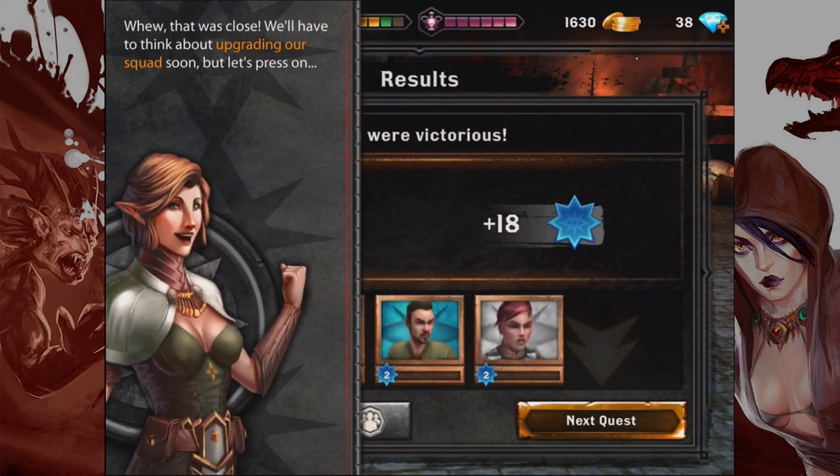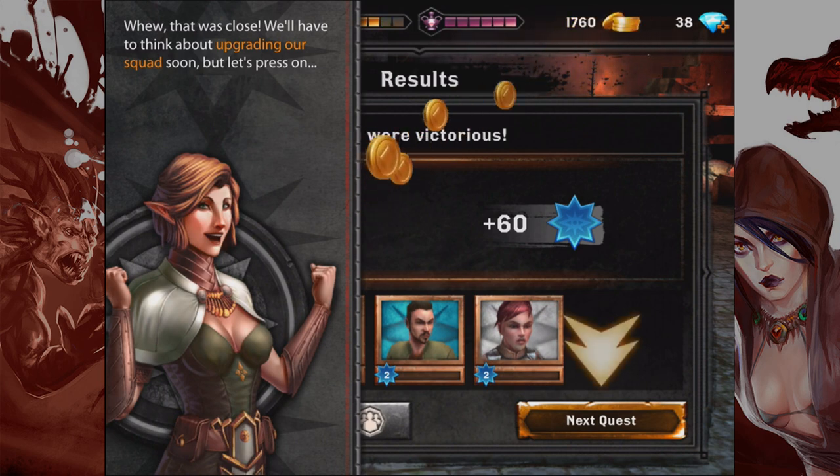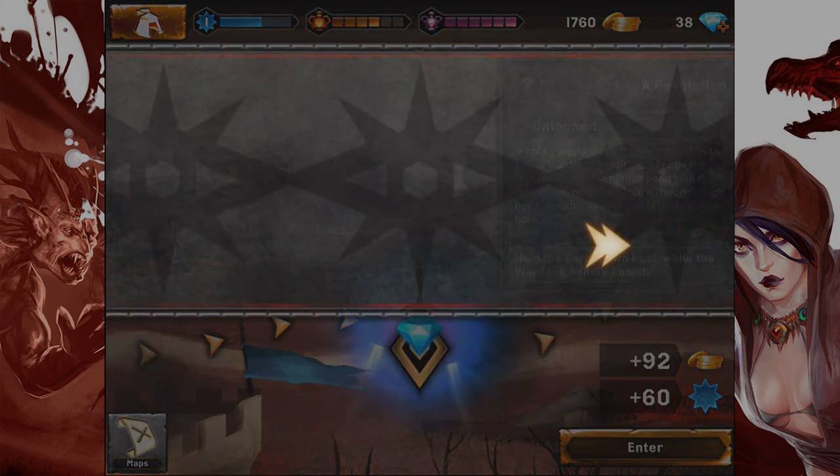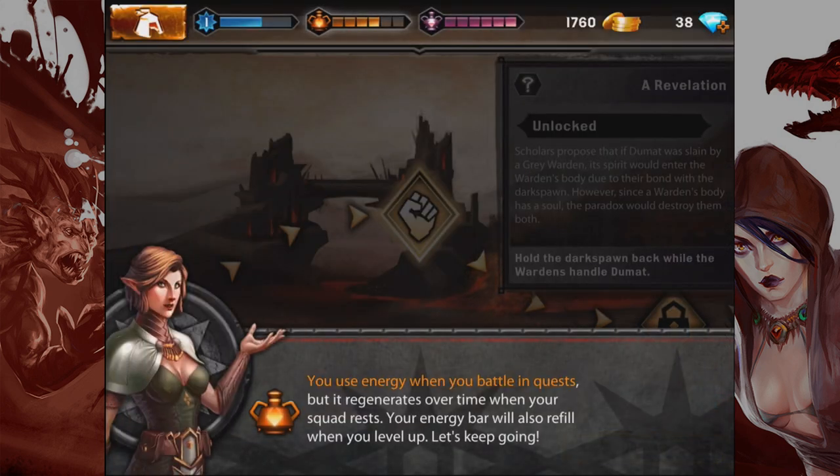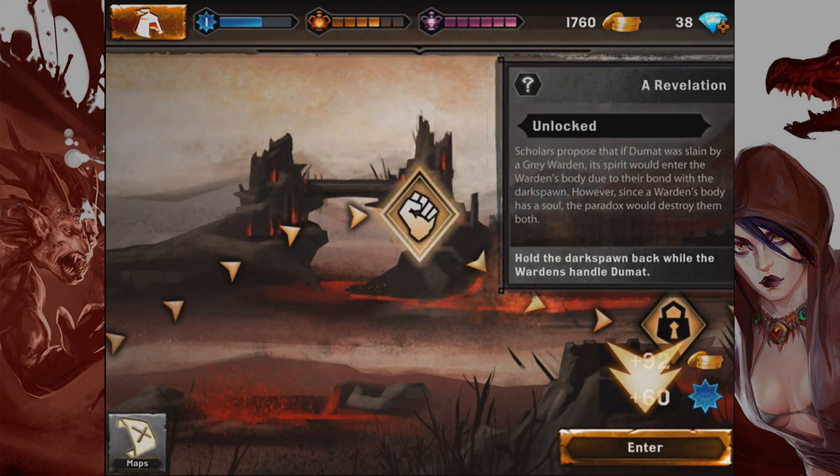Quest complete! What's next, Elven Enchantress? That was close. We'll have to think about upgrading our squad soon, but let's press on. Two quests down, three more to go. We're almost halfway through this map, but keep your eye on your energy meter. You use energy when you battle in quests, but it regenerates over time when your squad rests. Your energy bar will also refill when you level up.